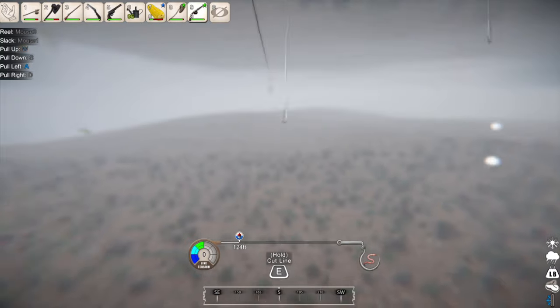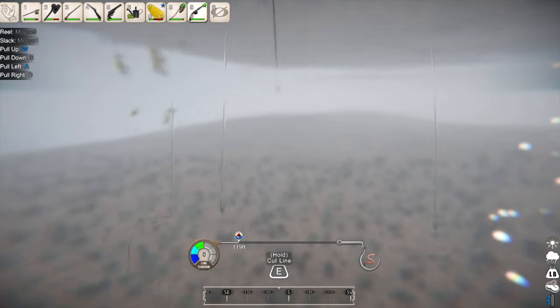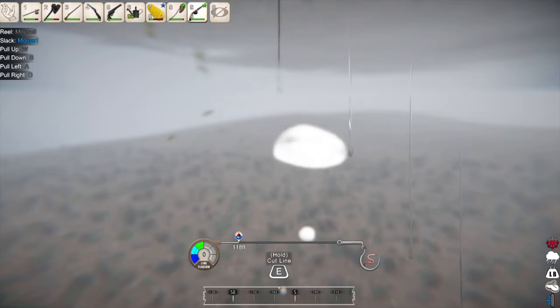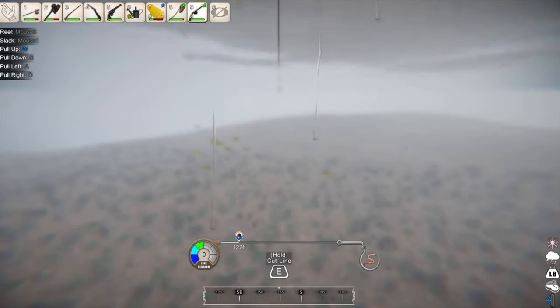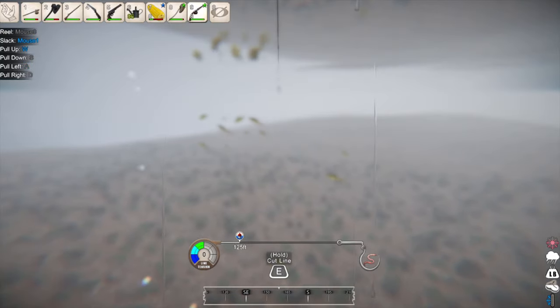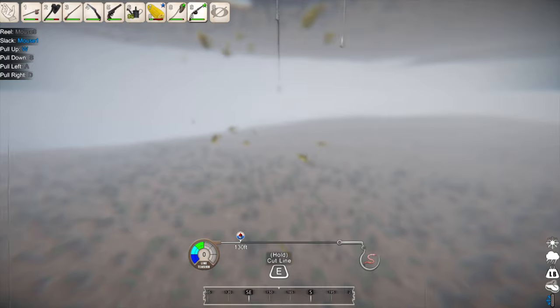You can also let out your line by holding right click. Your goal is to find a school of fish and position your lure as close to those fish as you possibly can. It's like an explorative kind of mode and it's actually really interesting — I haven't seen a survival game do something like this. Try and target a school of fish and get your lure as close as possible.